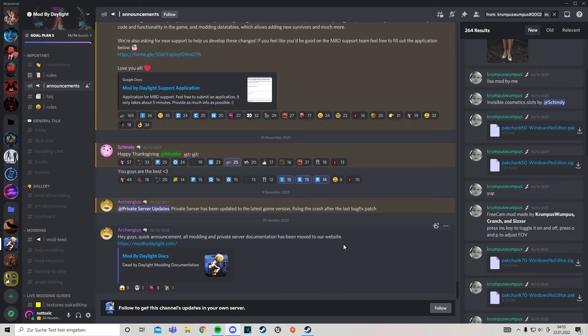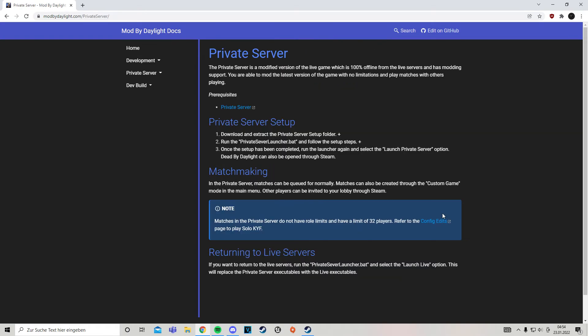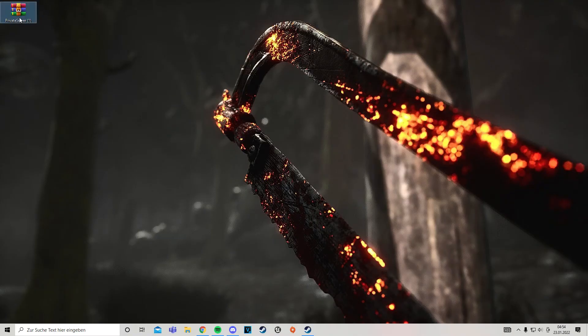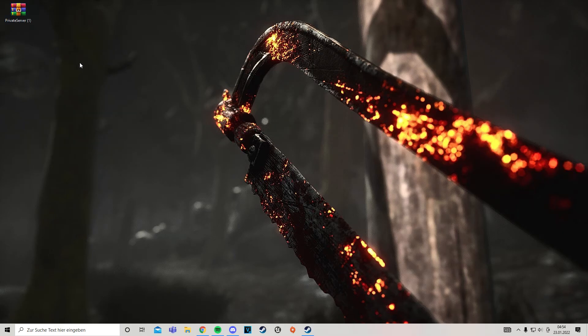First, go to the Mod by Daylight server or check their website directly. Navigate to the private server and download the newest private server zip. Important: every time DBD gets an update, you will also have to update the private server.